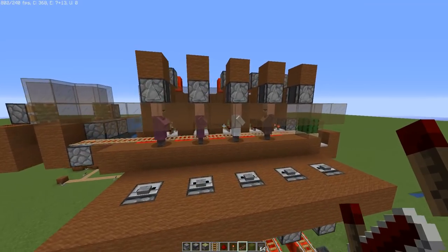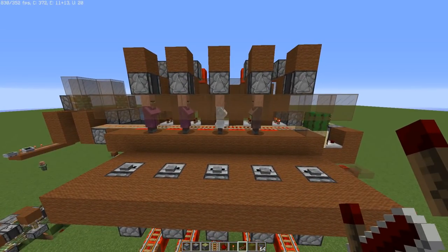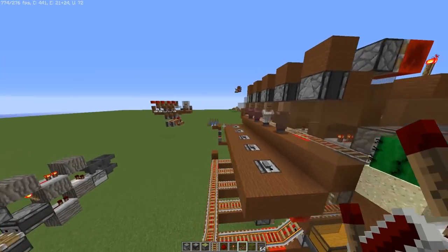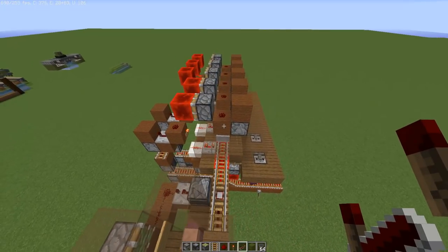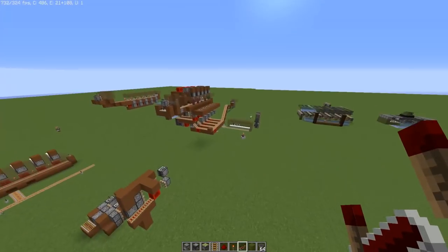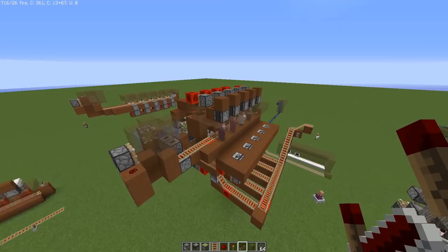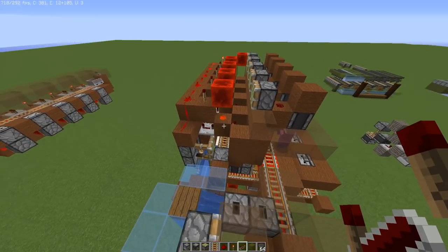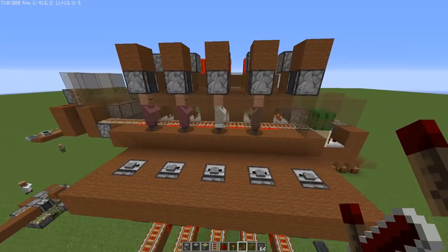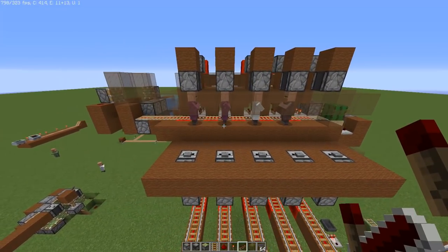If you've built this trading hall before, I would highly recommend you do, even though you're watching the upgraded video. I'm not going to redo the entire tutorial since I already showed it in a previous video. You'll be pleasantly surprised to find that what I just showed you is only an upgrade — you can keep the same design, change almost nothing, and just add in everything I just showed you in the background. So let's get started.